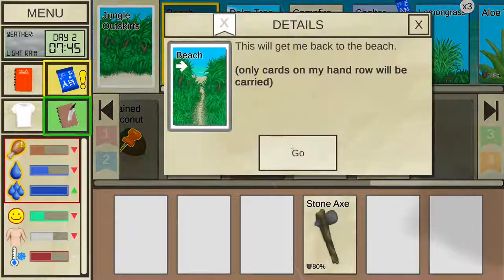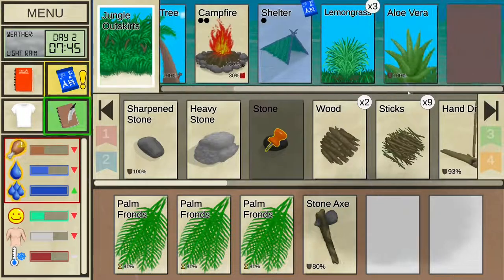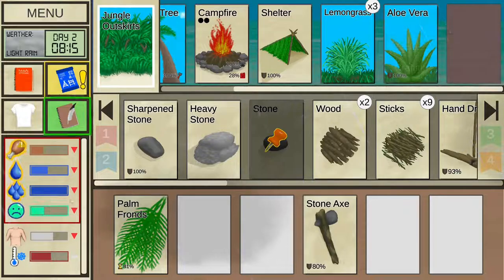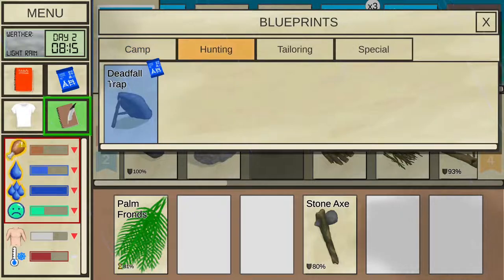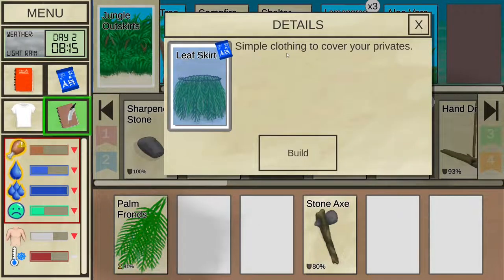If you don't have enough palm fronds at your location, check the beach — you probably found a bunch exploring at the start of the game. The shelter will protect you against light rain and make you less wet, though it takes a little time for wetness to go down. To conclude the crafting section: you can make a deathfall trap to hunt animals and eat them, and coconut sandals to protect your feet while exploring. You can also make leaf skirts to wear.